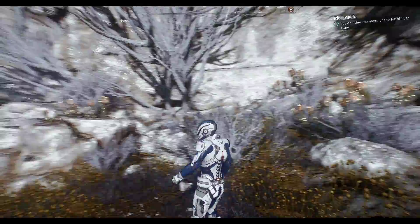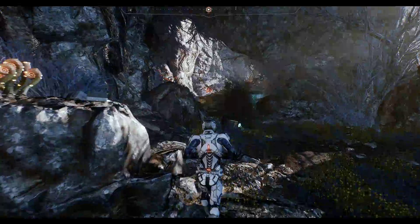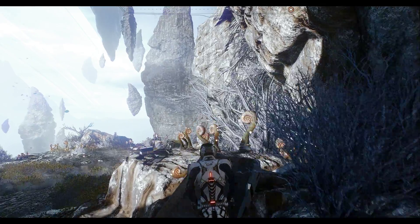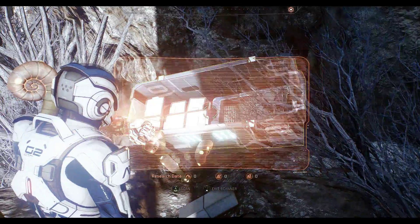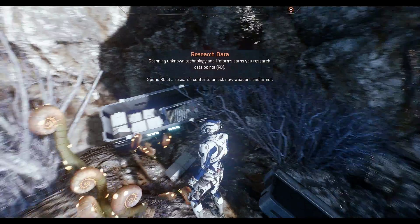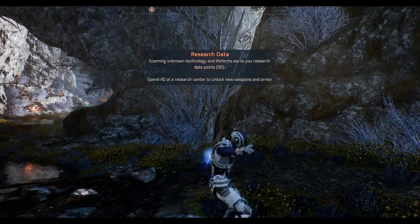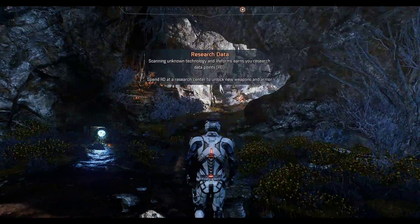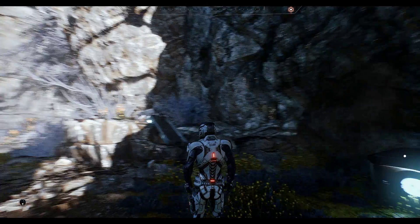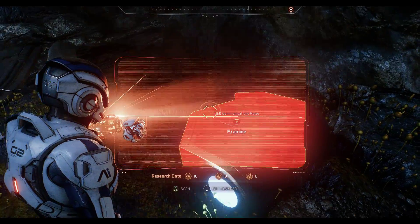Okay, so we're supposed to locate the other members of the pathfinder team — we did crash land. Scanning this — 'damaged in the crash, no good to us now.' Supplies seem to have been destroyed. 'Storms here don't seem natural.' By scanning stuff, the game says I can get R&D points and use them to unlock weapons, armor, upgrades, and that kind of stuff down the road.